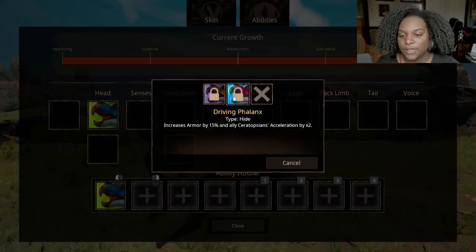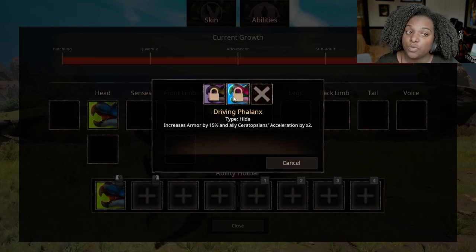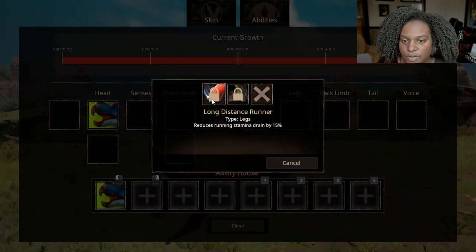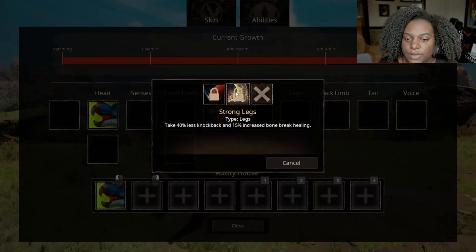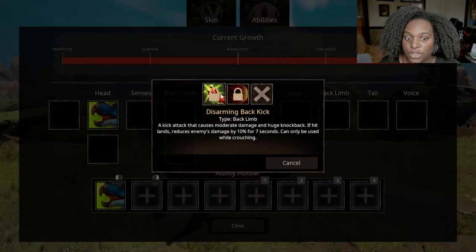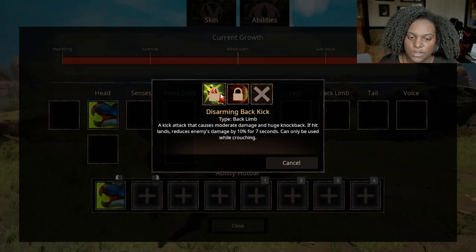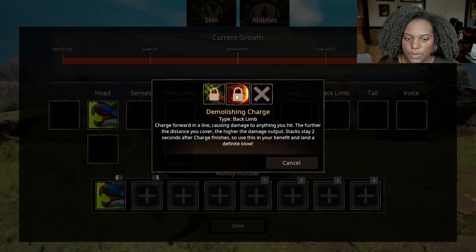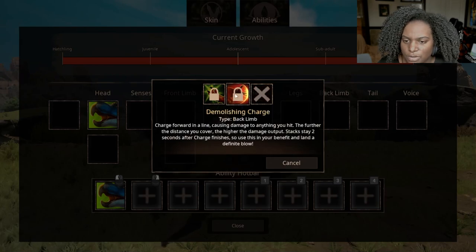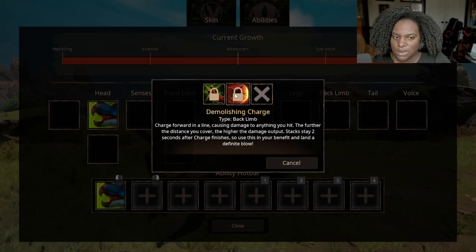Driving Flanix increases armor by 15% and ally ceratopsian acceleration by 2 times — ceratopsians are going to be trouble with this guy. For legs, we have one slot: Long Distance Runner reduces stamina drain by 15%, and Strong Legs reduces knockback by 40% and gives 15% increased bone break healing. For back limb, Disarming Back Kick is a back kick causing moderate damage and huge knockback; if it lands it reduces enemy damage by 10% for 7 seconds, but can only be used while crouching. Demolishing Charge — charge forward in a line causing damage to anything you hit; the further the distance covered, the higher the damage output.